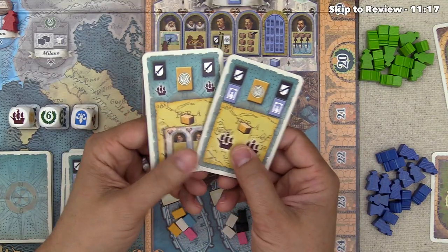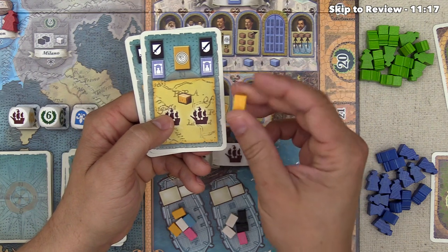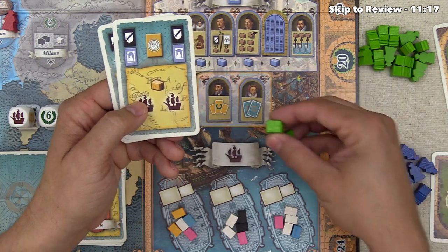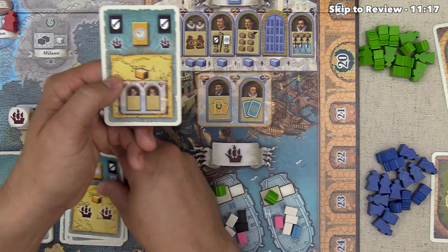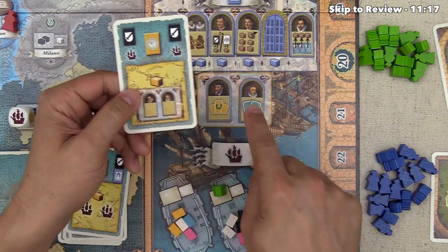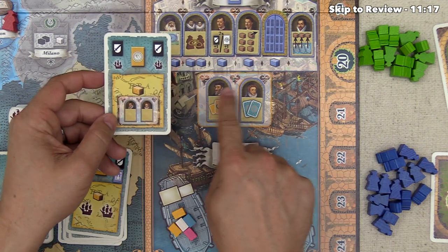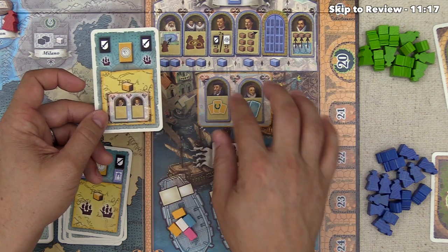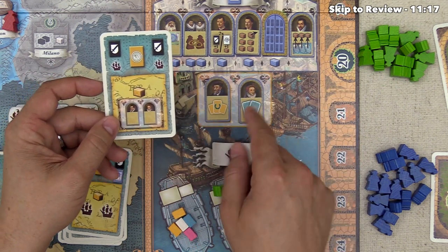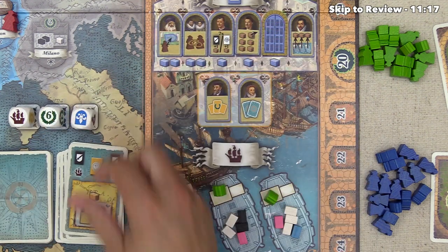There are two other special actions worth covering. This one allows the player to spend a single gold brick in order to get two trade ship actions, so they could just place both figures for the cost of a single gold brick — which is pretty great. And this one allows the player to spend a single gold brick to use the abilities on the two locked-out personalities that are only accessible when you play that special card.